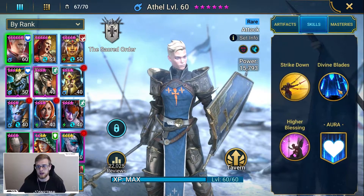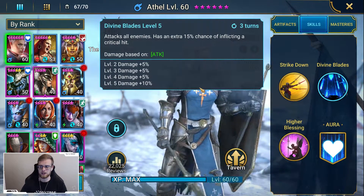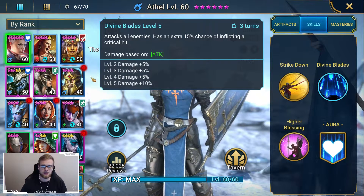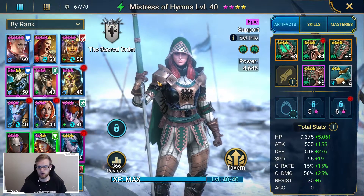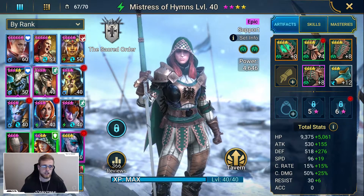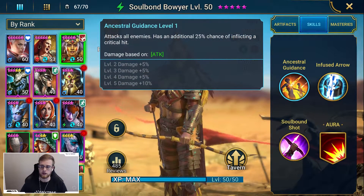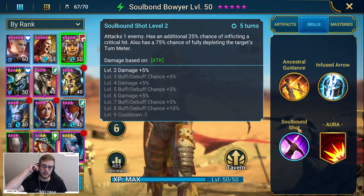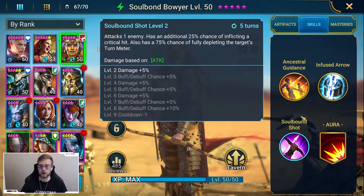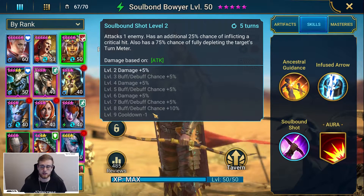Athel is there for a lot of damage, the multi-hitter role, and for wave clear — her AOE divine blades really helps clearing out the waves. If you're struggling heavily on the waves, make sure you have enough champions to clear them out. I wouldn't mind having a support champion, but in this video I wanted to use it without one since the one I'd use — Mistress of Hymns — is an epic and might be harder to get. Our next champion is Soulbound. She's here for additional wave clear with her attacks-all-enemies ability.